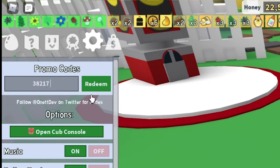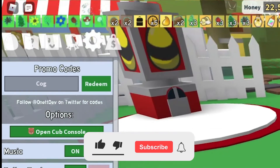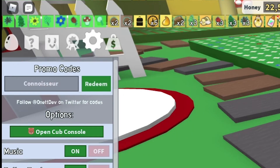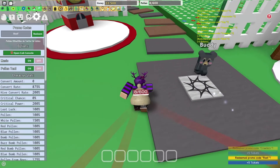The one after that is BUZZ. And then we got NECTOR. And then we got 38217. The one after that is BOPMASTER. And then the next code that we have is COG. Make sure to subscribe with notifications on if you guys are new. The next code that we have is CONNOCEUR, boom just like that. The next code is CRAWLERS. And then the last code we have is ROOF.